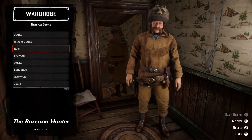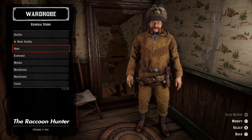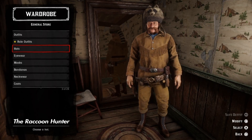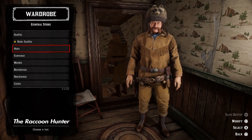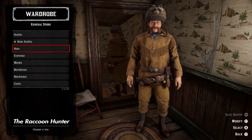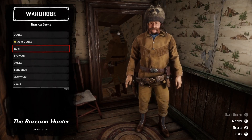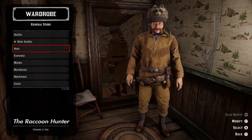And here we have the raccoon hunter — it's as easy as that. This is practically the Davy Crockett outfit we put together in that historical outfits episode a while back. I think this outfit is real cool though — it's a little wacky with that hat, but apparently people wore clothes like this back then.